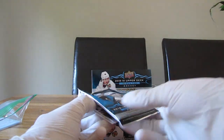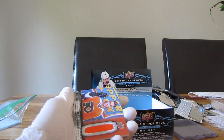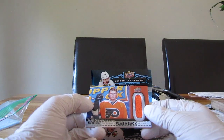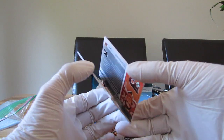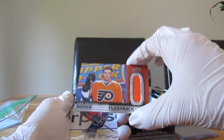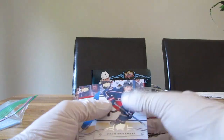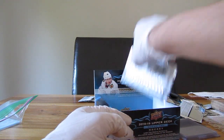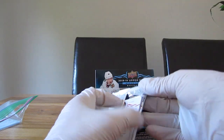Oh, I think that's our jersey card right there — Rookie Photo Shoot Flashback Materials of Ivan Provorov. Yeah, that's pretty rare. I only got this card once — the other time it was McAvoy, which is arguably a better rookie — but yeah, pretty cool.